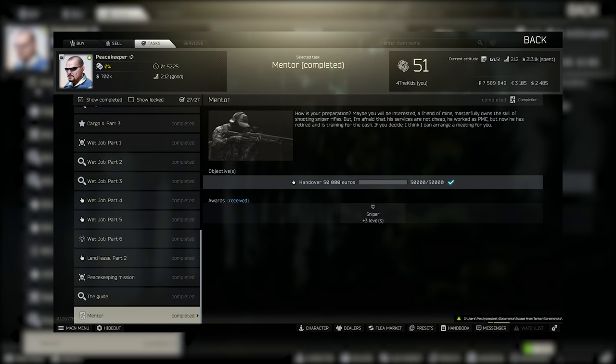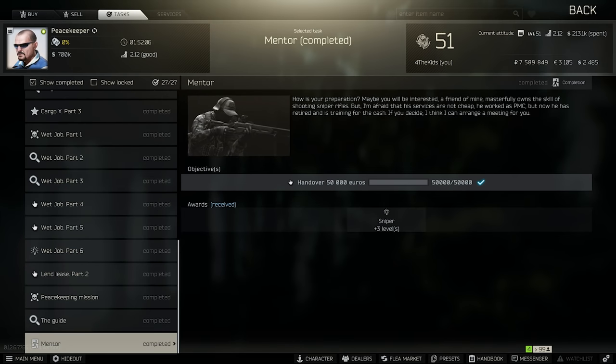Lastly, I'll touch on Mentor. For this task, you're required to hand over €50,000 to get three levels in sniper skills. This is best used later when your sniper skills are already at a higher level. I would suggest using this at either Level 6 or Level 7, so you can hand in Psycho Sniper straight away.